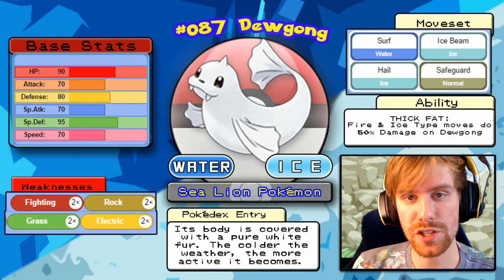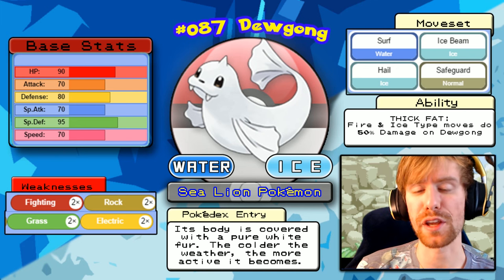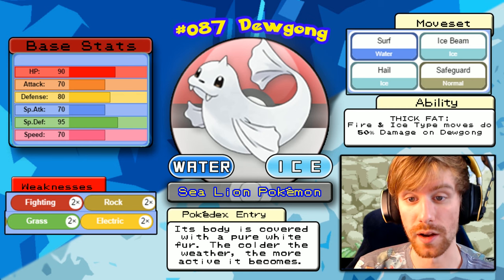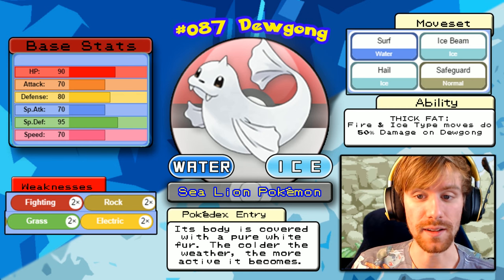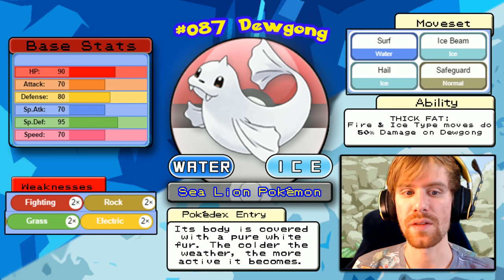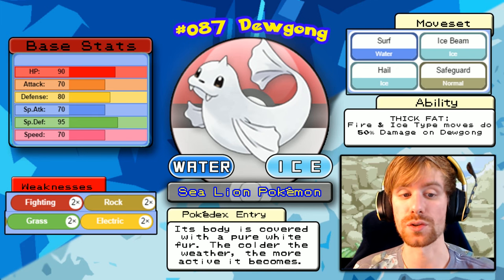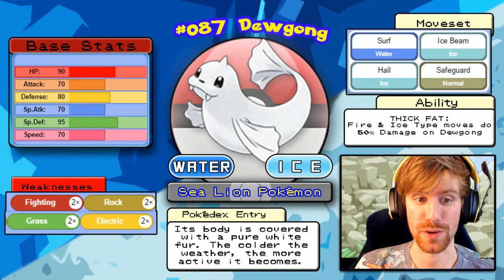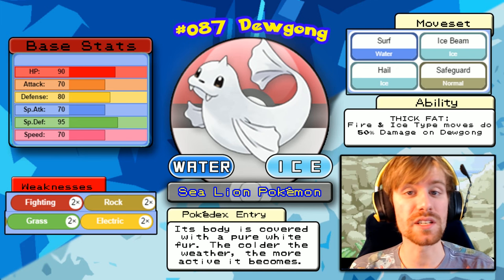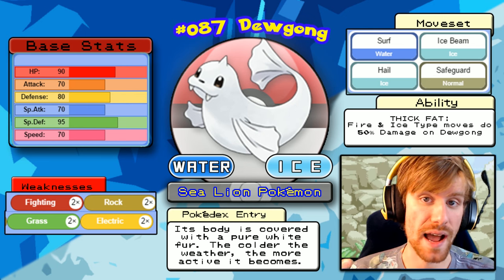She will always lead with Dewgong, a Water/Ice type. It has the Thick Fat ability, meaning Fire and Ice type moves will do reduced damage. Its moves are Surf, Ice Beam, Hail, and Safeguard. You don't really want that Hail to get off, so I suggest capitalizing on Dewgong's weak defense of only 80. Dewgong is weak to Fighting, Rock, Grass, and Electric. Using a Hitmonlee might take it down before it can set up Hail.